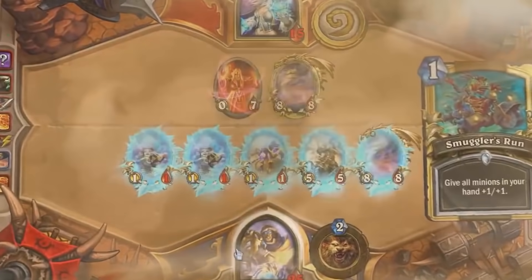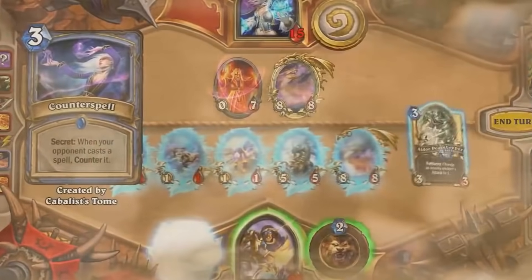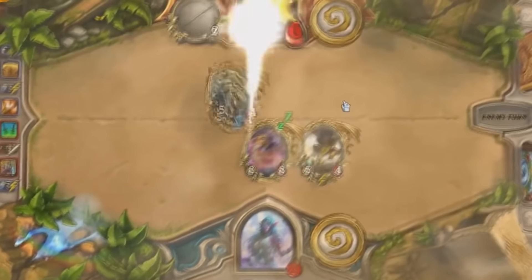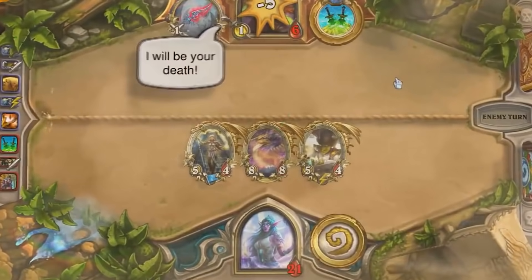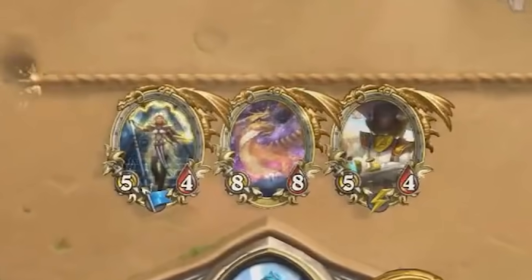As you can imagine, with new expansions coming out and new cards being added, there would be more interactions with a card like Nazdormu that have the potential to break a game of Hearthstone. The thing about Nazdormu is that it only sets your turn timer to 15 seconds — it does not account for the amount of time an animation can take. And if your opponent is waiting for an animation to resolve as their turn timer is going down, we have a card that breaks the game.